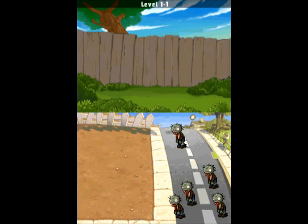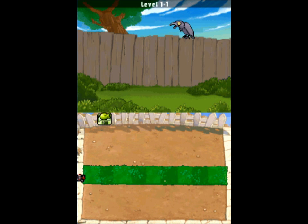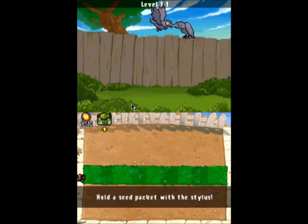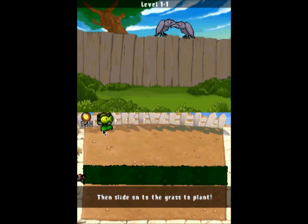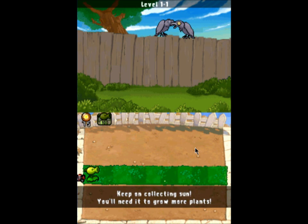So I take it this is our flame field. Hold a seed packet with the stylus and slide it onto the guy. Nicely done, thank you. So I take it I have to collect Suns to be able to buy these.